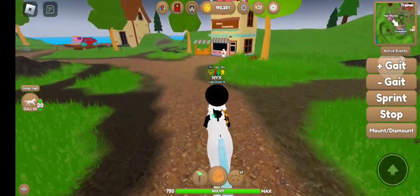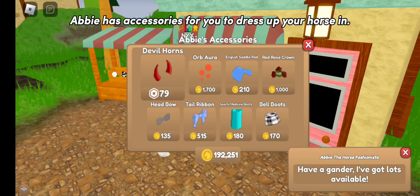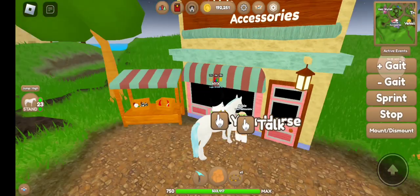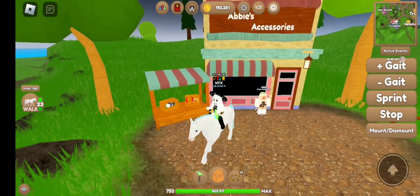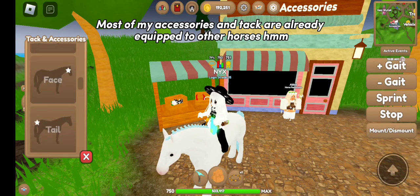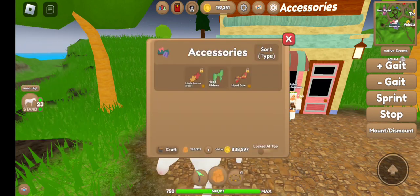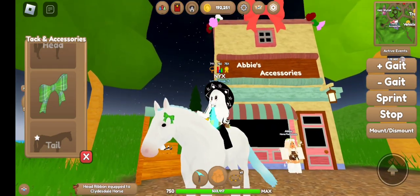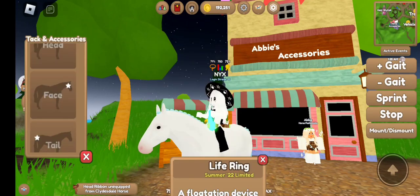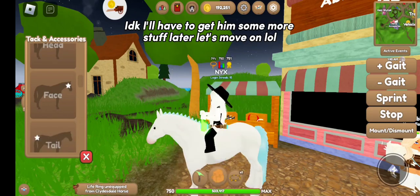Now to Abby we go. Abby has accessories for you to dress up your horse in. All the shops regularly change out, so check back and you can get some really cute stuff. Click tack and accessories in your horse menu to equip your items. Most of my accessories and tack are already equipped to other horses, so I'll have to get him some more stuff later.